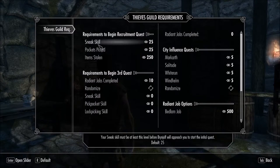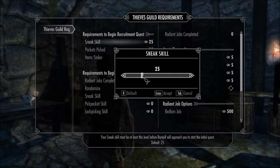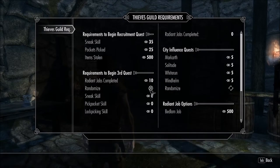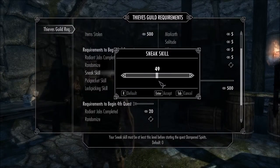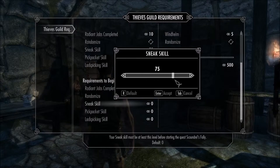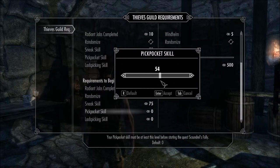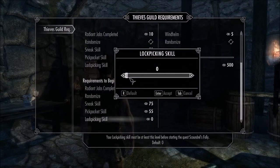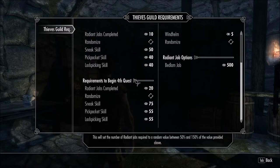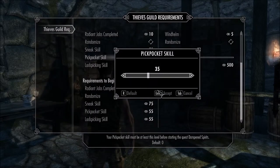The next mod I need to set up is Thieves Guild Requirements. This is a mod that will be like Morrowind, where you have certain requirements to progress in the guild quest lines. Just to start, before Brynjolf will even approach you, I need to have a 50 in Sneak, I need to have picked 25 pockets and stolen 500 items. I'm also going to set the requirements for the 3rd and 4th quests, where for the 3rd quest I'll need a 50 in Sneak, 35 in Lockpicking and Pickpocket, and 10 completed Radiant quests. For the 4th quest, we need 75 in Sneak, 55 in Lockpicking, 55 in Pickpocket, and 20 completed Radiant quests. So there's a little bit of work to progress — it's not going to be a rush from one quest to another.